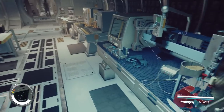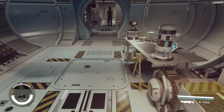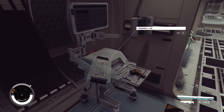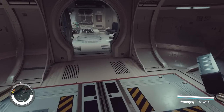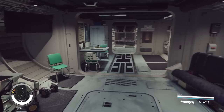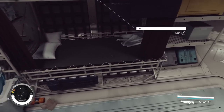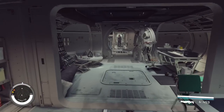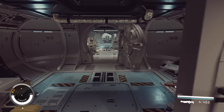Then we have a weapon workbench, a space suit workbench, an industrial workbench, a research lab, and a pharmaceutical lab — everything you would need. Then here, we have some space for the crew: a couple bunk beds and a bathroom, of course. That's the whole interior — not very confusing, just two straight lines.